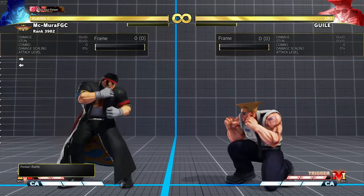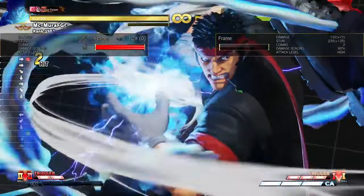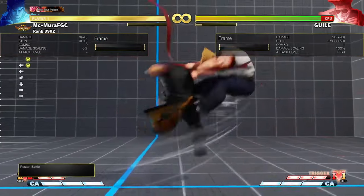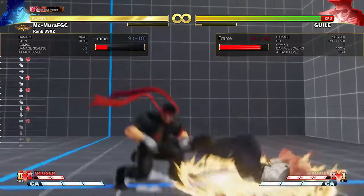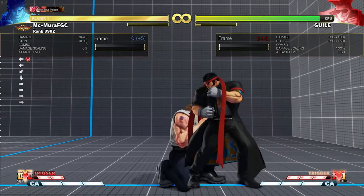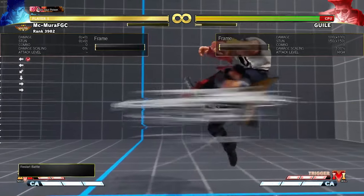The heavy Tatsu is really interesting because it switches sides. If you do the heavy kick Tatsu, Ryu ends up on the other side. Of course it does the most damage — light does 80, medium does 90, heavy does 100.